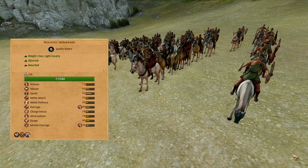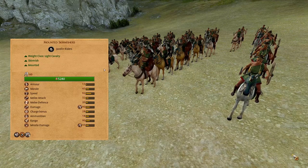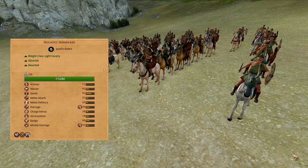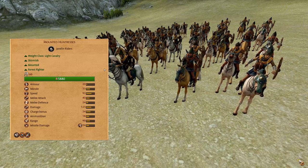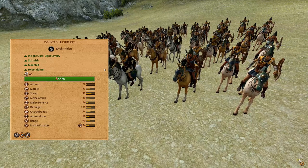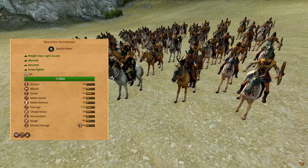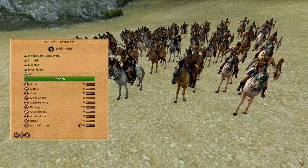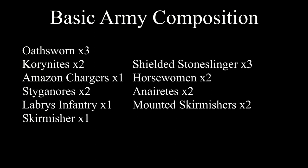Mounted Skirmishers. A lightweight javelin cavalry, lightly armored, decent morale, high speed, good melee attack, 18 ammunition, 90 range, 33 missile damage with good armor piercing values. Utilize these in the same way as the Chariot Javelins. Mounted Huntresses. A lightweight javelin cavalry, lightly armored, good morale, high speed, high melee attack, 18 ammunition, 90 range, 34 missile damage with good armor piercing values. Their missiles also reduce the morale of their targets by 10. These will be used for harassing the enemy frontlines until they clash with yours, then you can move them around to fire at their flanks.